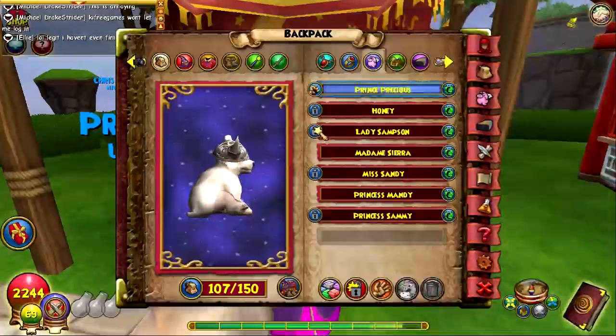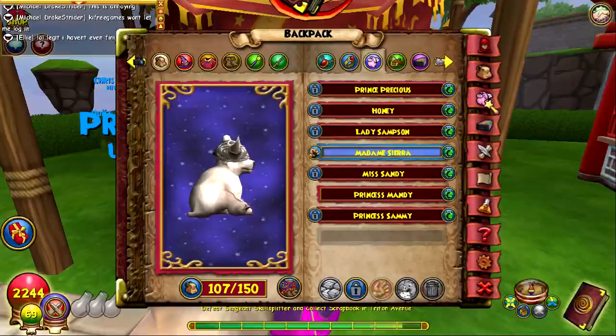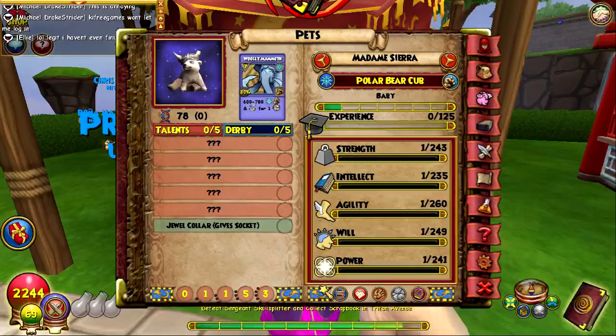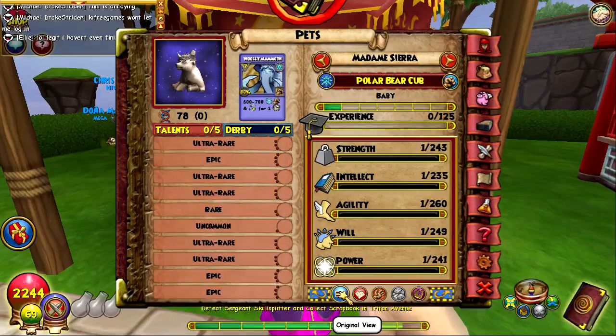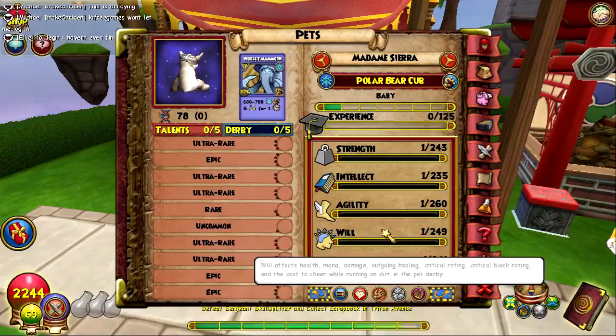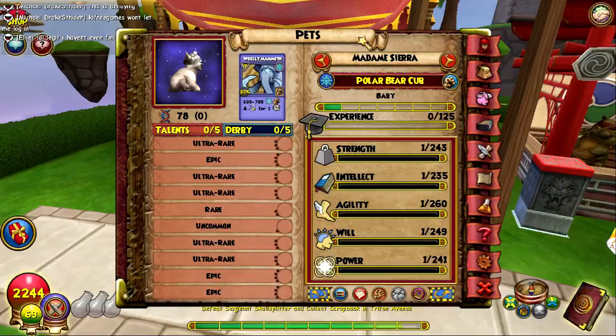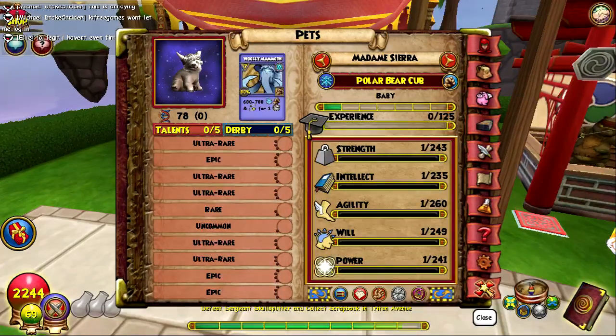Let's go ahead and equip the pet and look at the status. This is pretty good. This is the perfect idealistic status — as long as you have the agility you're good to go, because agility is all that matters when it comes to resist and especially ward pets.